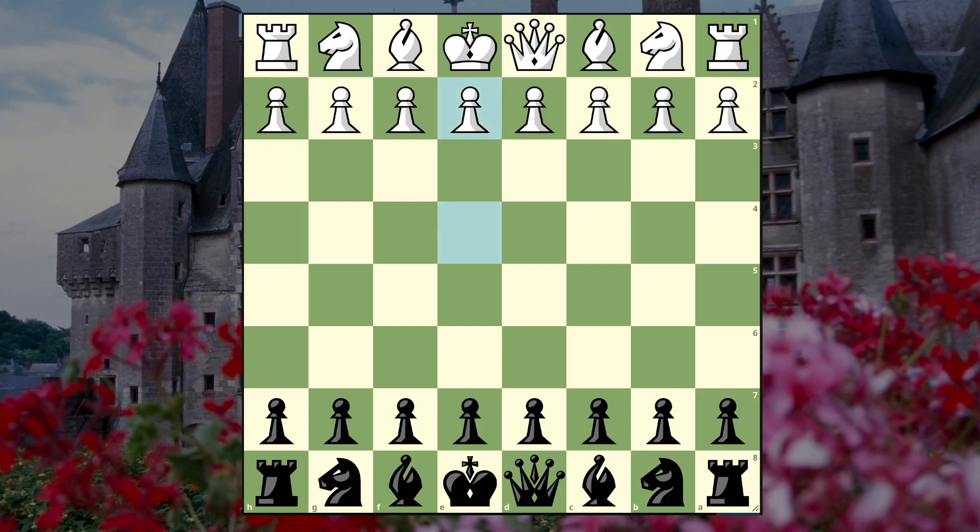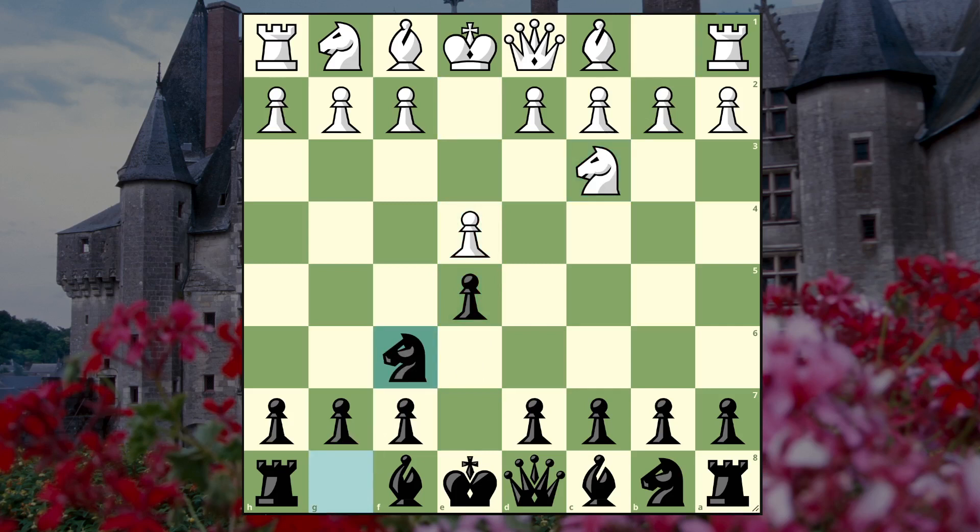I faced e4, I went e5, and knight c3, so this is a Vienna. I played knight f6 and sure enough they went f4 - this is a Vienna Gambit. The first thing to know is that taking the pawn just loses on the spot due to e5, and after e5 there's really nowhere for the knight to go.